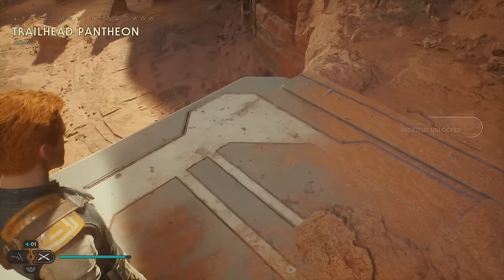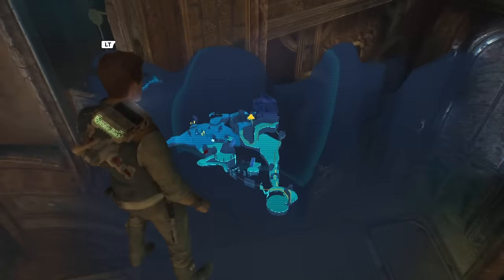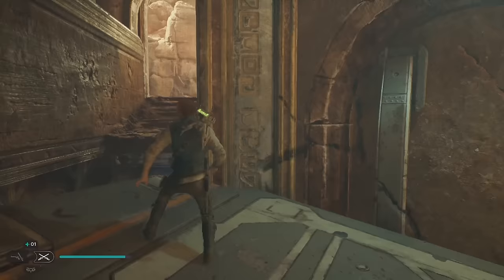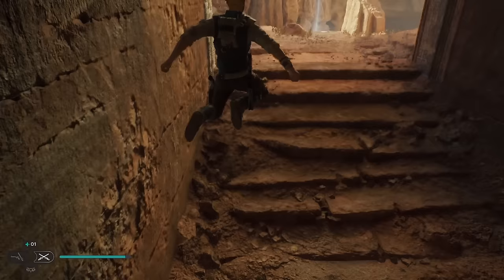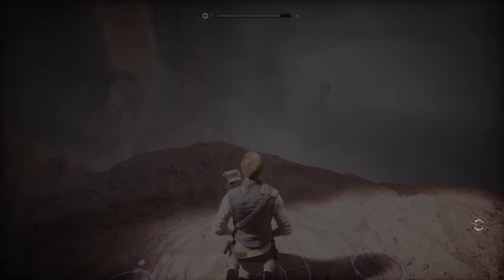Then we're going to take this path to the right. Wall run on that, jump across, get here. We just have to run across this and wall run. Then from there we get a new meditation point — I'm going to rest personally because I had to use two of my stims. And now we're at the Crypt of Uhrma.